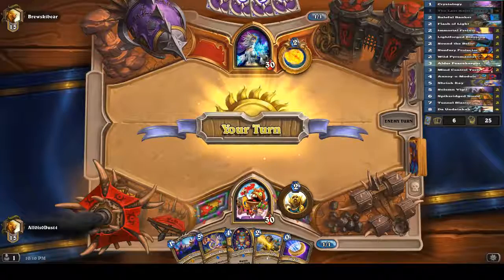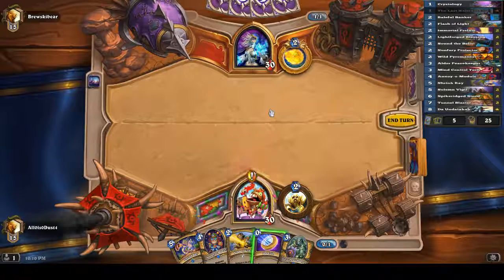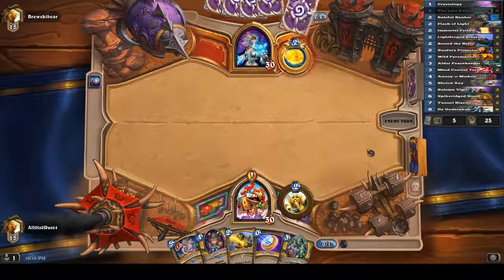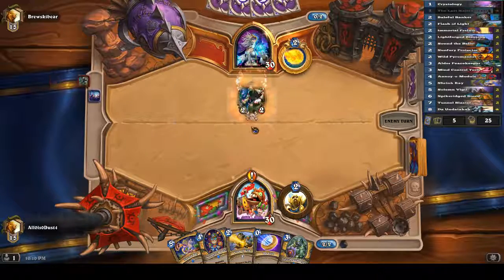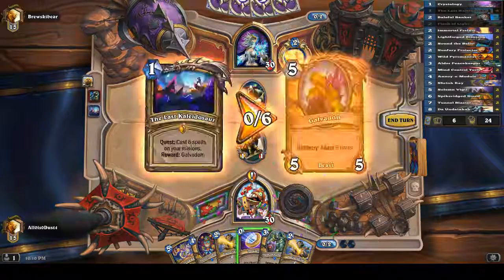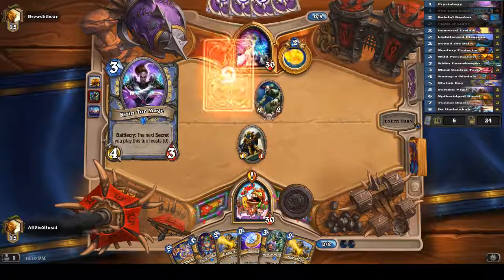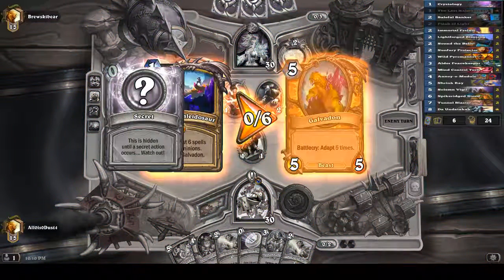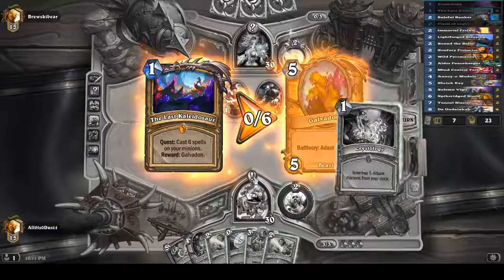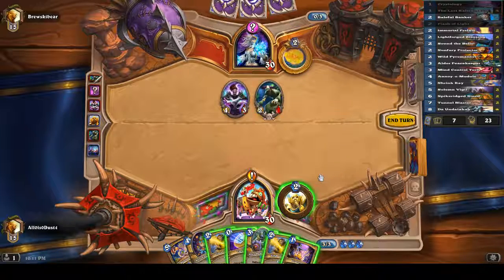And we have one Baleful Banker in here to play immediately against decks like Mage that can polymorph our Undertaker, if they know what we're doing. Is the deck good? It's fun. It has its ups and downs. Now, this isn't a full control list. We are splashing in the last Kaleidosaur, because this deck does run quite a few target things, and we don't really have any good turn one plays. So figured it fit pretty well.